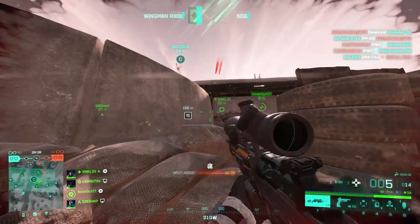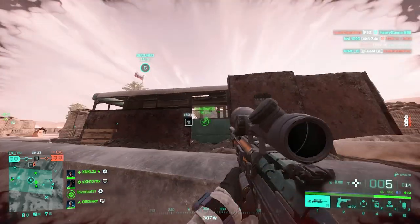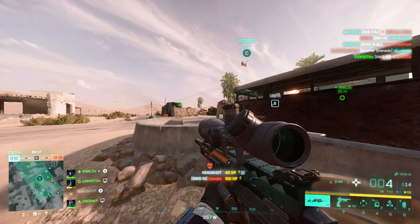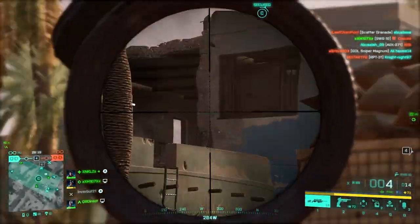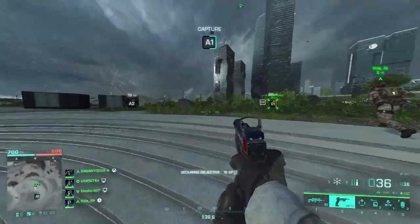For ammo, the TTK on high power and standard issue is exactly the same, but since high power gives more muzzle velocity — meaning less bullet drop — I prefer that first, then standard issue extended, then standard issue. For weapon sights, BKS 8x and Longshot 12x should do the trick.